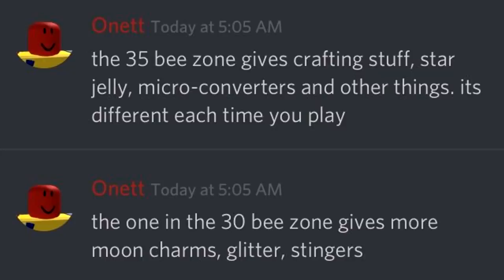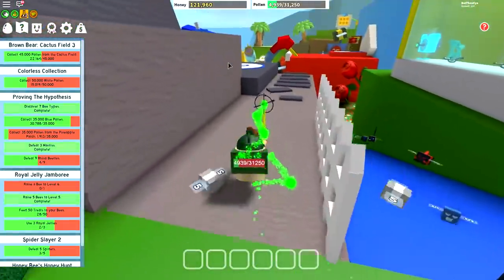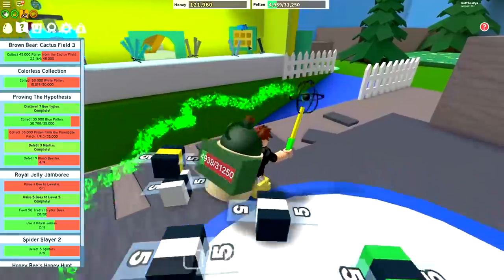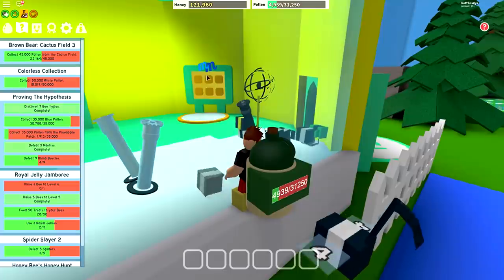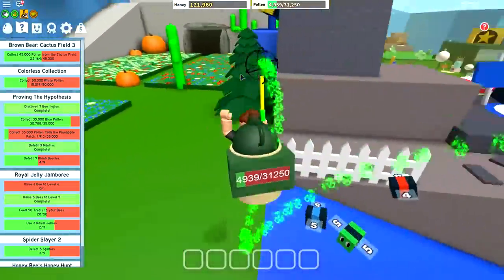These ones are relatively cryptic. He says that the 35 bee zone — the new one up at the top — gives you crafting stuff, star jellies, micro converters, and other things, and it's different each time you play. But then he also goes on to say the one in the 30 bee zone gives more moon charms, glitter, and stingers. Look — there's another memory match inside the sprinkler shop. I can't get in here just yet because this is a badge-specific thing. But it seems like these memory match boards are going to be different depending on what zone you find them in.